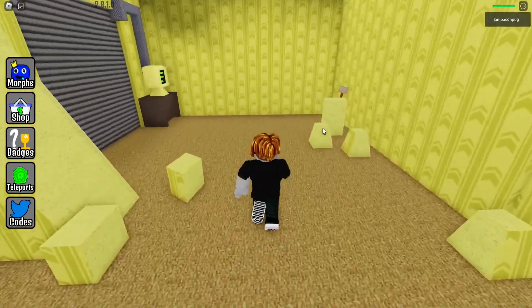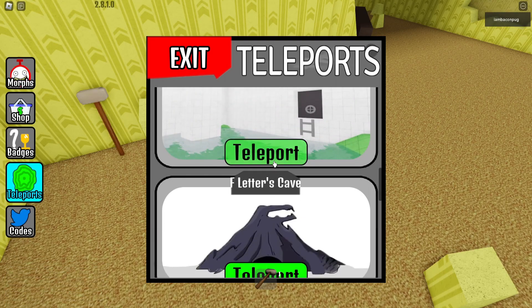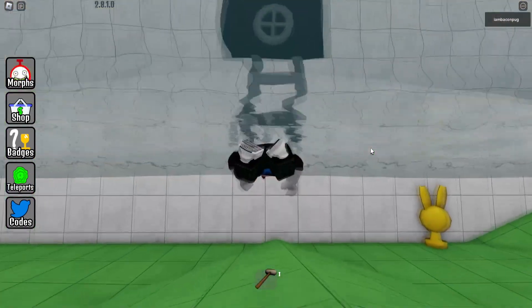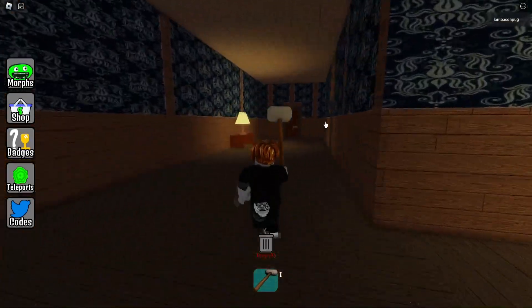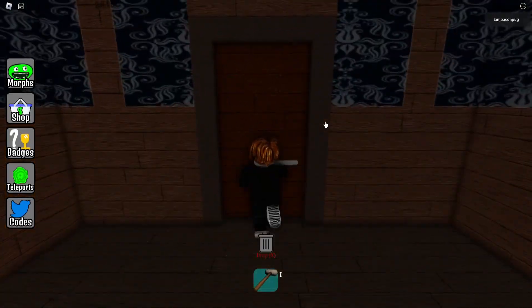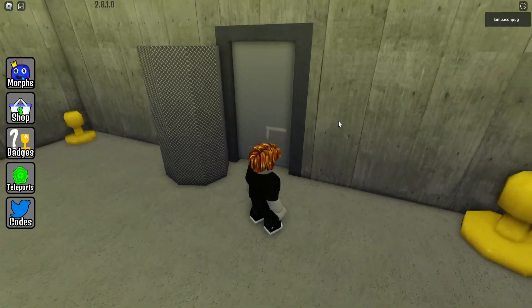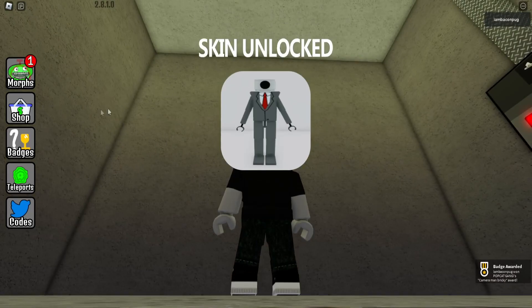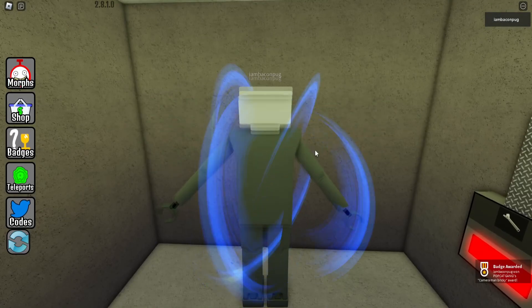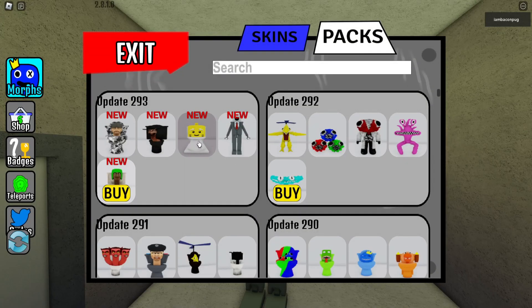For the next one, teleport to the Destroy Back Rooms and pick up the hammer. Then go to the Pool Rooms. Go straight ahead, take the front door, and use the hammer. Avoid the monster and enter the room. Open the closed door, move the pillar, enter the room and jump to grab the morph on the roof — it's the Lego Cameraman version. My favorites of this update are the Lego Toilet and Lego Cameraman.